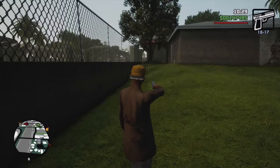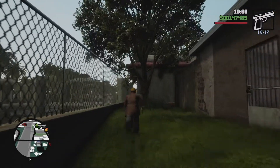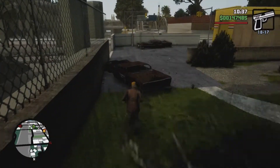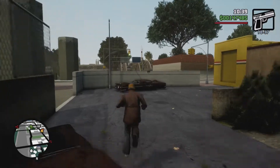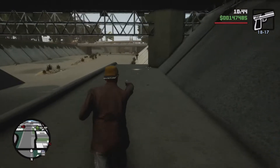Now take your newfound pistol and follow this fence line all the way back. You're going to jump over this car here, and there's going to be an opening. Go ahead, take the opening and go down, and you'll find the Uzi.